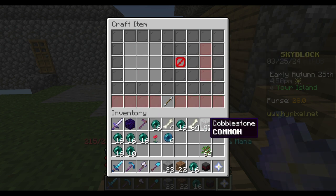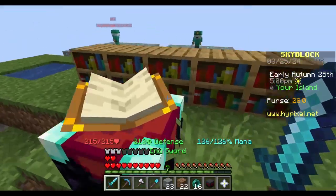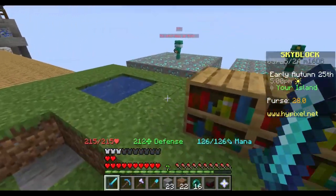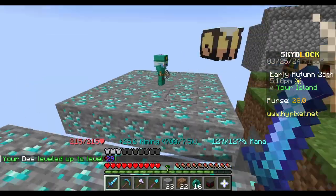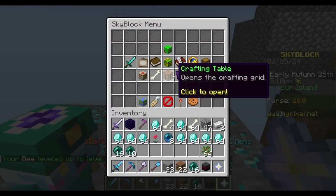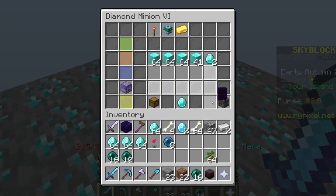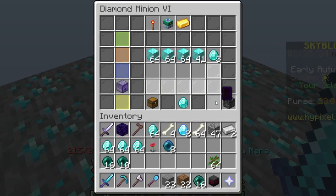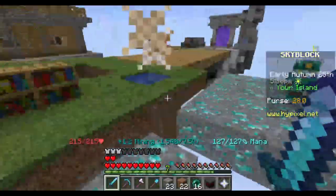Let's craft some Enchanted Ender Pearls. I'm going to craft 8, so that's not great. But how many diamonds do we have from these guys? Right here from our Diamond Minion - a ton of diamonds right there, which I'm going to craft into Diamonds. That's not many diamonds this time, which is kind of crazy. We'll collect those though.